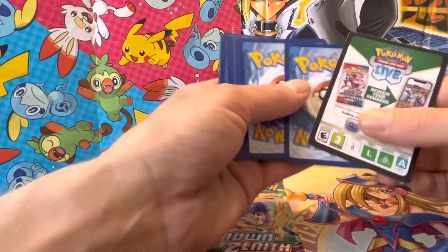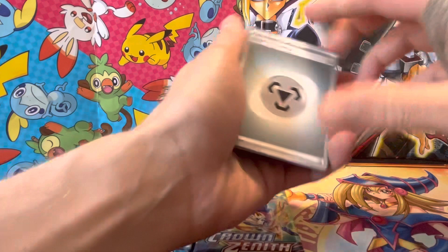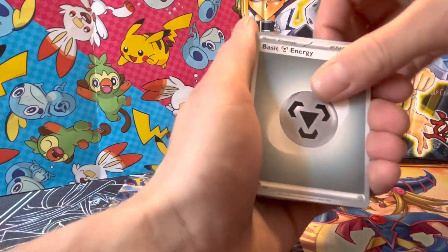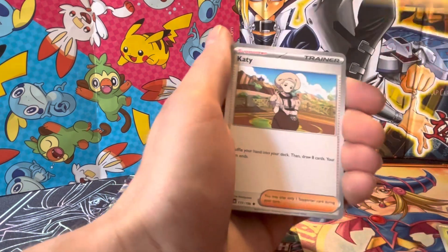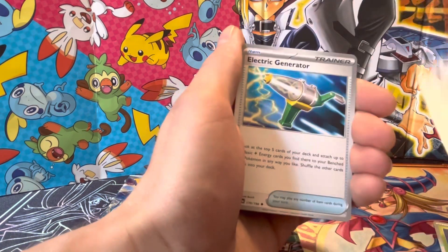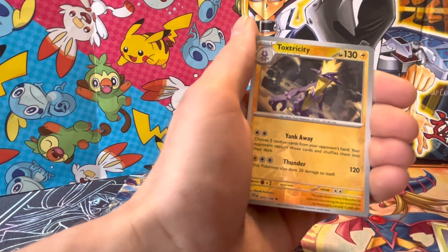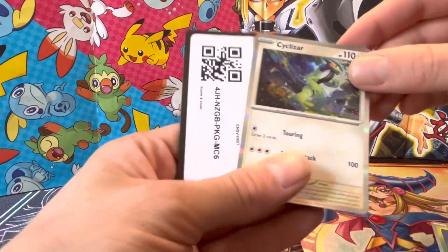All right, one from the back for Scarlet and Violet. As you can see, the borders are gonna be gray. Reverse Flamingo, reverse Toxicity, and Sizzlers are holo.